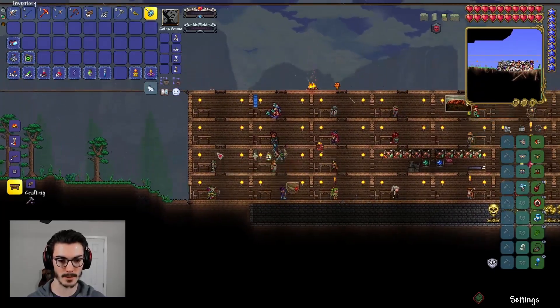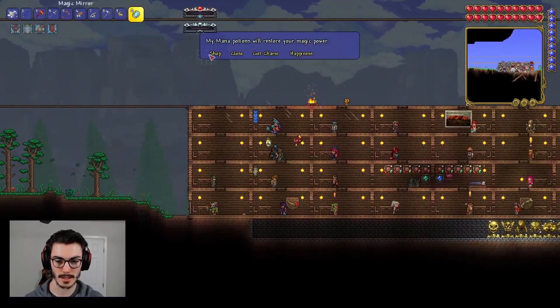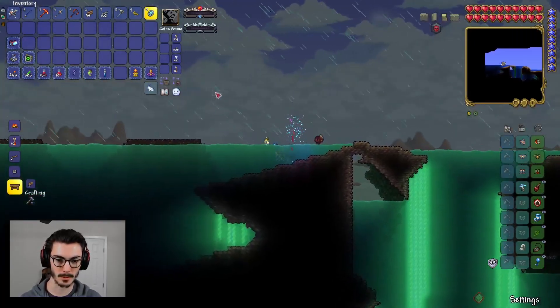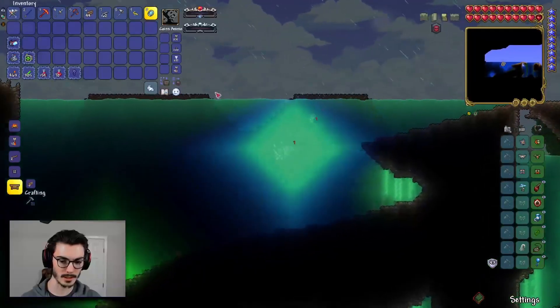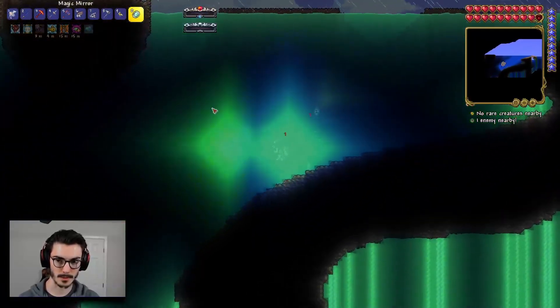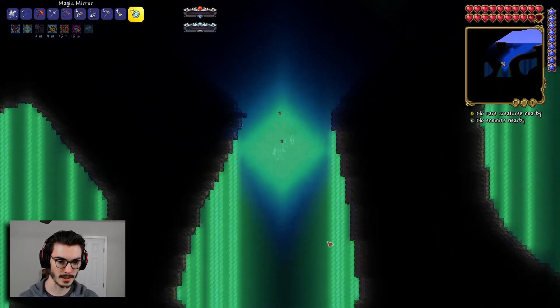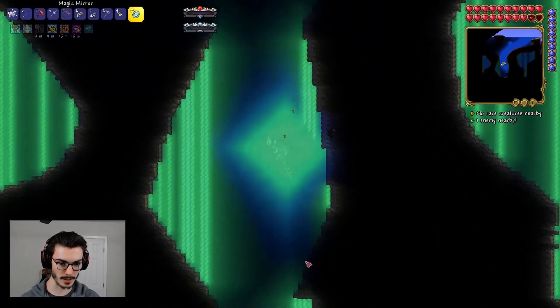We're going to teleport over to the left side of the ocean since I believe that's the one with all the stuff. We have the Shadow Key too — that's important, we wouldn't be able to do anything without it. Okay, we're still taking damage from the Sulfuric Sea but it's definitely less.